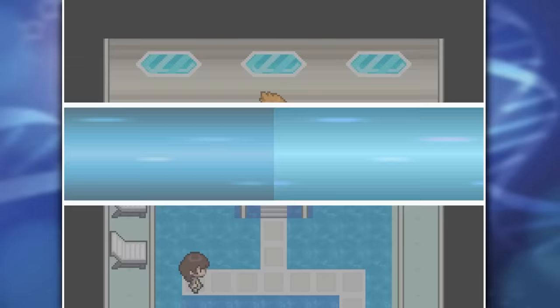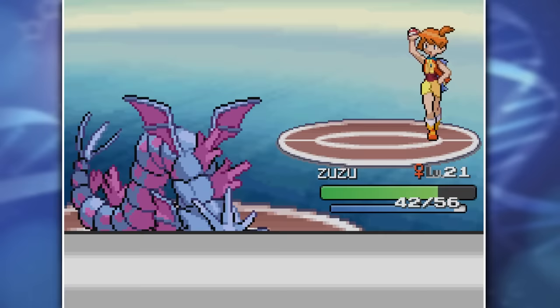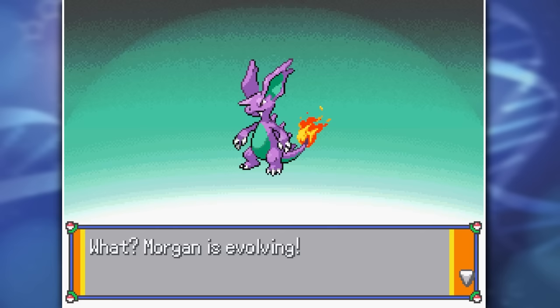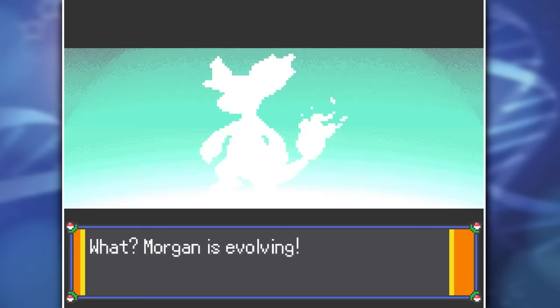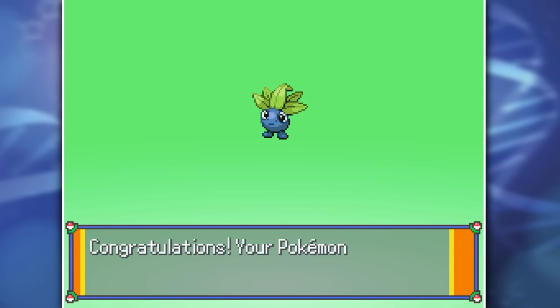Before we go to the SS Anne, we first have to take on Misty. But before we take on Misty, we have to power up our team - let's evolve Abra into Catabelle, and Zuzu into Zudos. These are the two Pokemon I'll be taking into the Misty fight, but her team was laughably bad. Starting out with a Jigladeen, who gets overpowered immediately by my Catabelle. And Zuzu kills Oddyu with just a single wing attack. Second gym badge acquired without any problems.